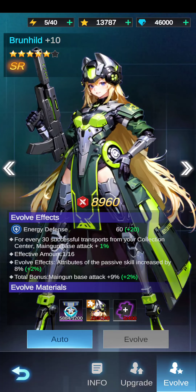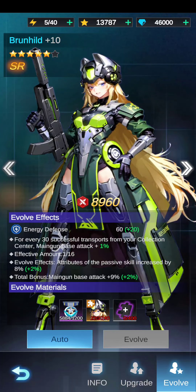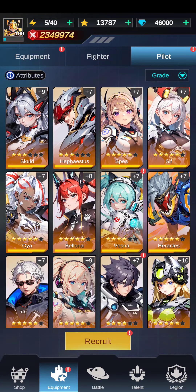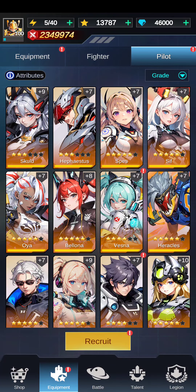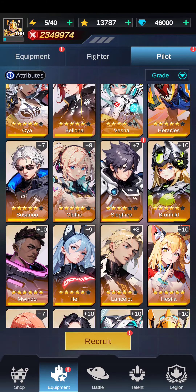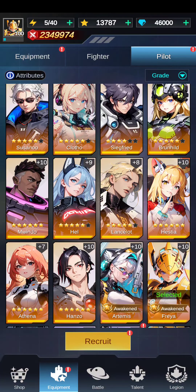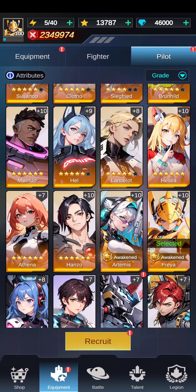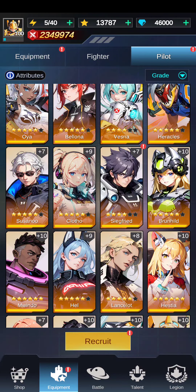Brun is a pilot you do not want to sleep on. Your missiles are another good one. Your SR pilots are your main goal to go after — these are very powerful pilots and very tough to get because you have to get the gold puzzle pieces. Your ultimate goal in pilots is to get your SR pilots. All of the pilots are important — anything against a player, critical hits — but don't sleep on Brun, especially if you're a new player.